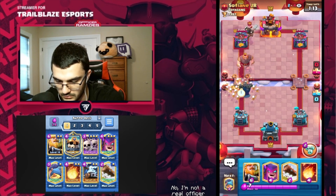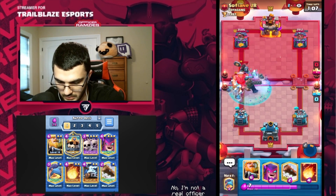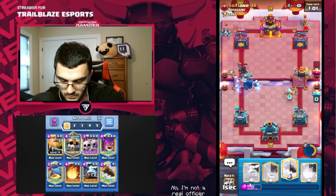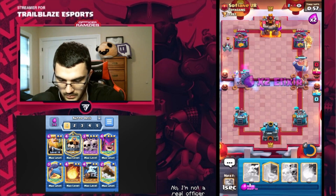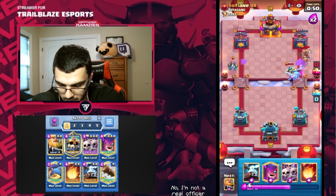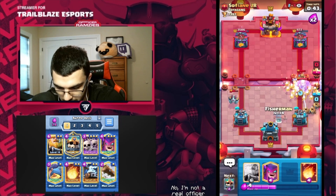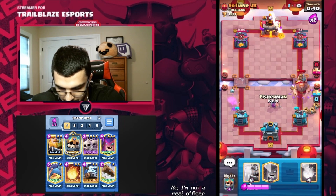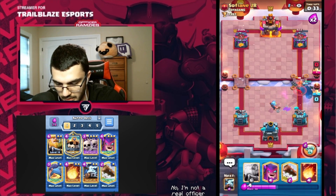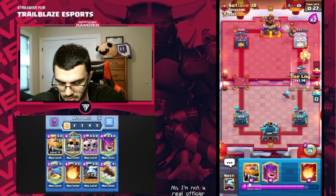We're going to Skarmy — he's going to Zap — we're going to use the ability. And I'm going to go in. Well played with that, he was on top probably. Still good damage. Does he go Giant here? Yes. We're going to have to Zappies down low and Skarmy over here. We're going to have the Skeleton King on top of that Prince — and that should be defended pretty well. I'm not going to go in here, I think that would be too aggressive. I could be wrong about that, but at least that Dark Prince is in front.